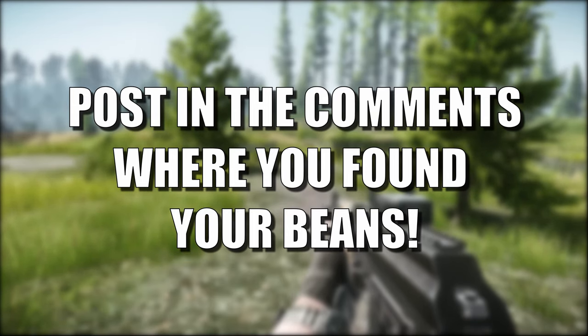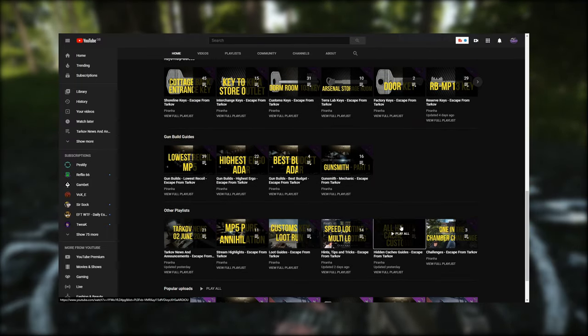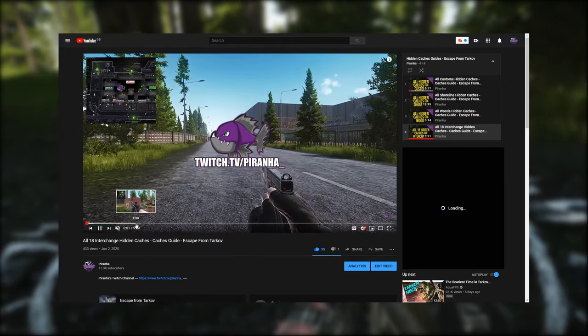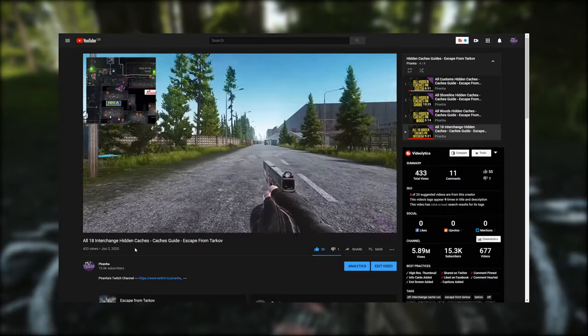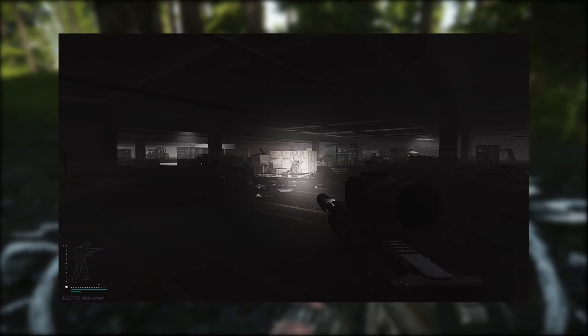If you have found Dr. Lupo's coffee beans, post it in the comments down below. There are multiple locations you can actually get these — in the hidden caches dotted around the map. This does seem to be the most common location. I have videos on all of these: there are 39 on Shoreline, 18 on Interchange and Customs, and around 67 on Woods.